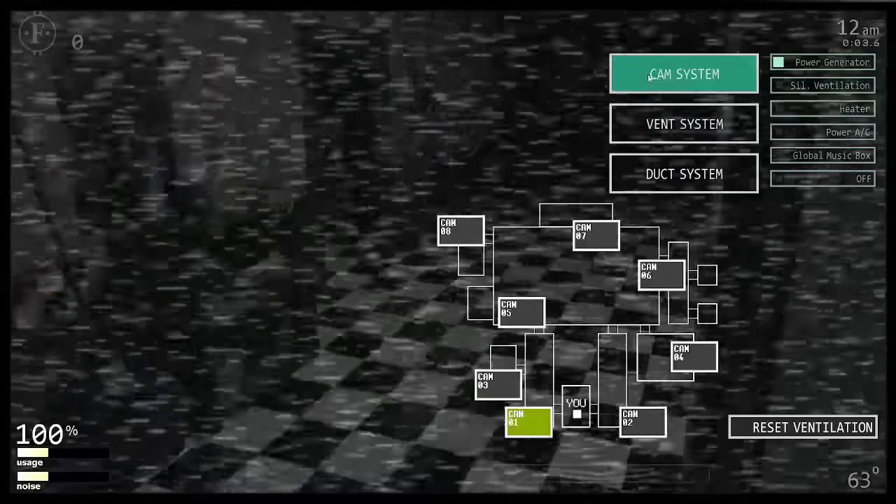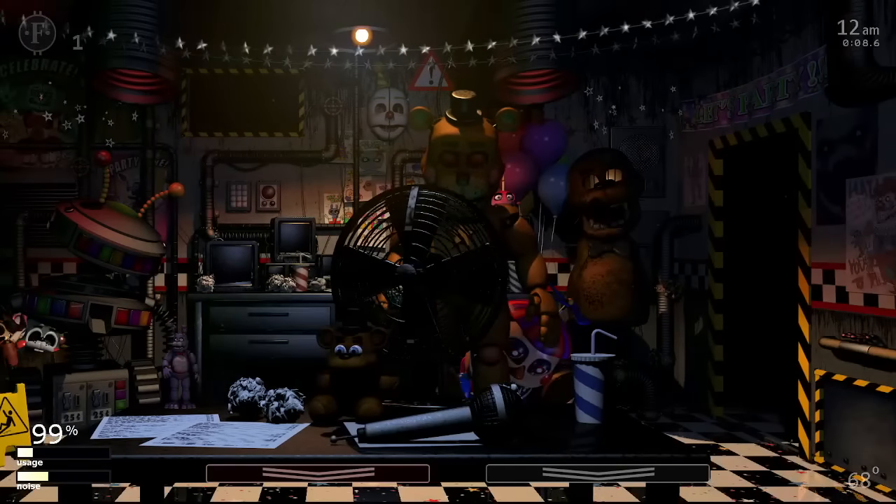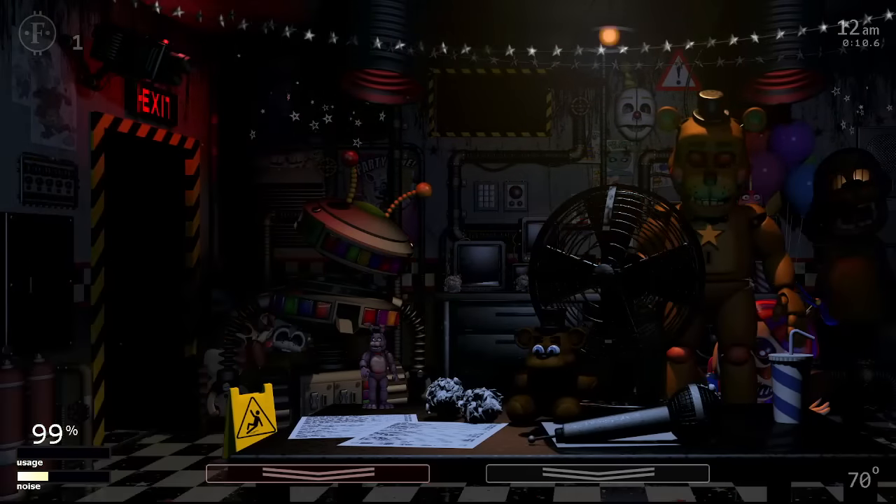And that's all the main characters from Ultimate Custom Night explained as in-depth as possible. However, there are still the 6 secret characters to go through, which we can speedrun.